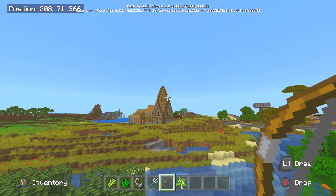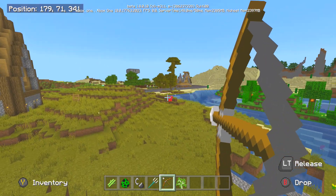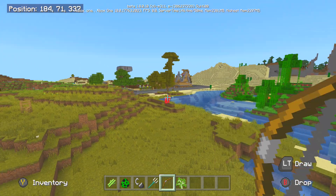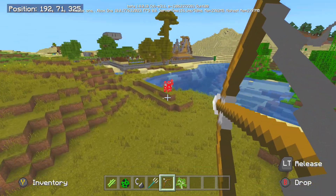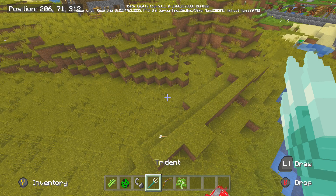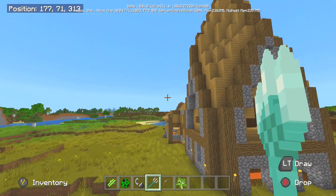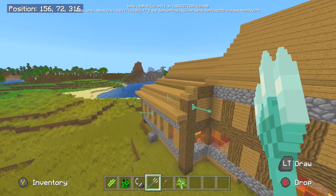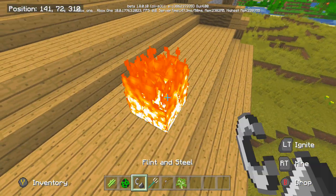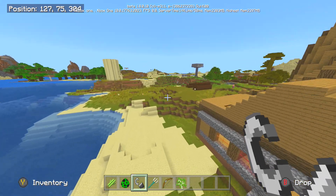The next thing to look at is the bow — when I shoot an arrow, it goes really really slow, so you can just watch it fly through the air. Normally you'd only see the arrow for a few seconds before it disappears. For the trident, you can also watch it fly really slowly, which is cool.